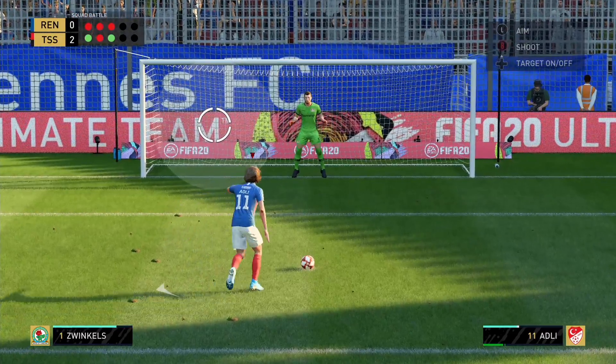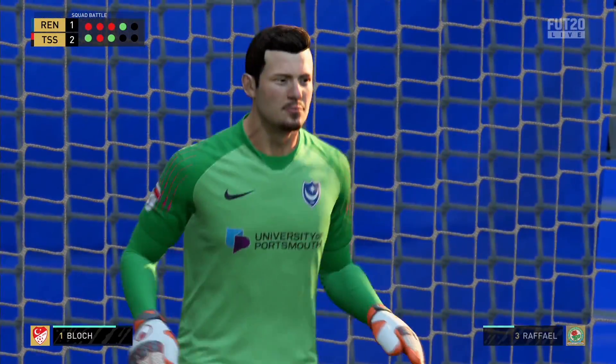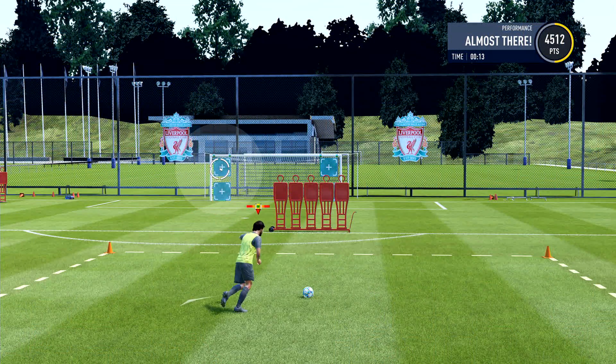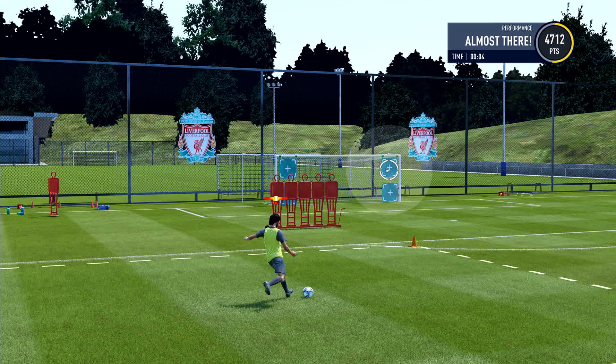Set pieces have received a bit of a makeover, specifically direct free kicks and penalties. In a throwback to the halcyon days of FIFA 2003, both now have you aim a reticle where you want to place the ball. Then, like with last year's timed finishing, you'll need to press shoot again at the right time, while also adding curve if you wish. Both take time to get used to, but they offer greater depth and satisfaction when you smack one into the top corner.